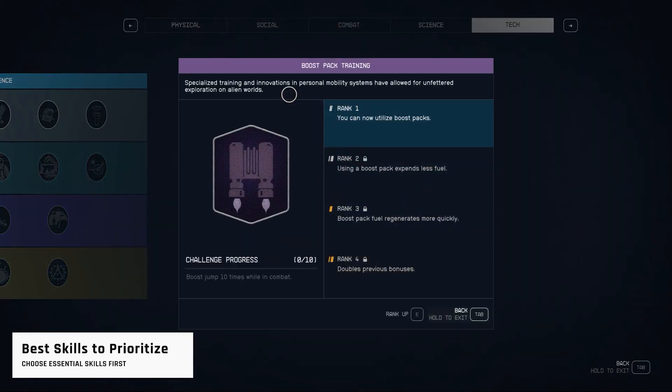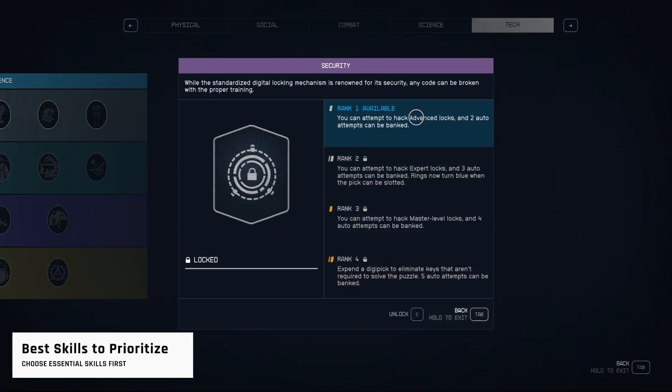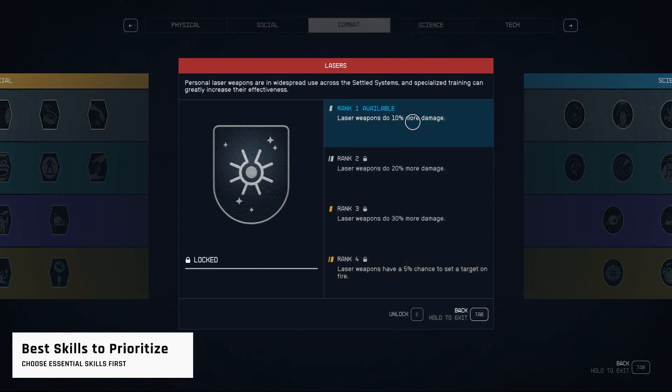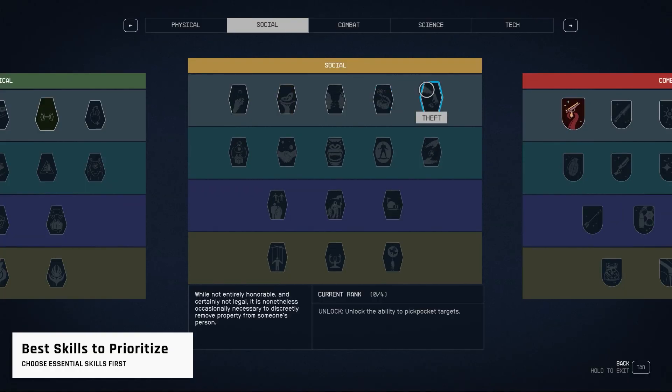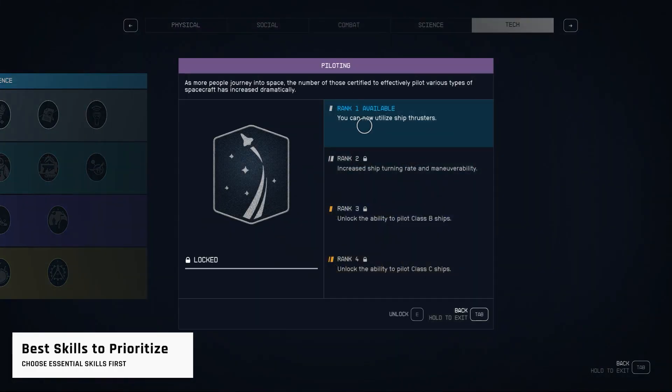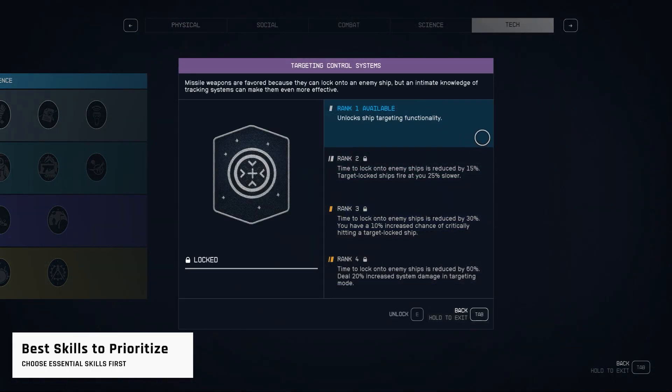From the Tech Tree, Boost Pack Training is a must for double jumping, and Security for lockpicking. From the Combat Tree, Ballistics and Lasers are great for better weapon damage output. From the Social Tree, get the Theft skill for pickpocketing and Persuasion for dialogue options effectiveness. For space combat, Piloting and Targeting Control Systems are must-have skills from the Tech Tree.